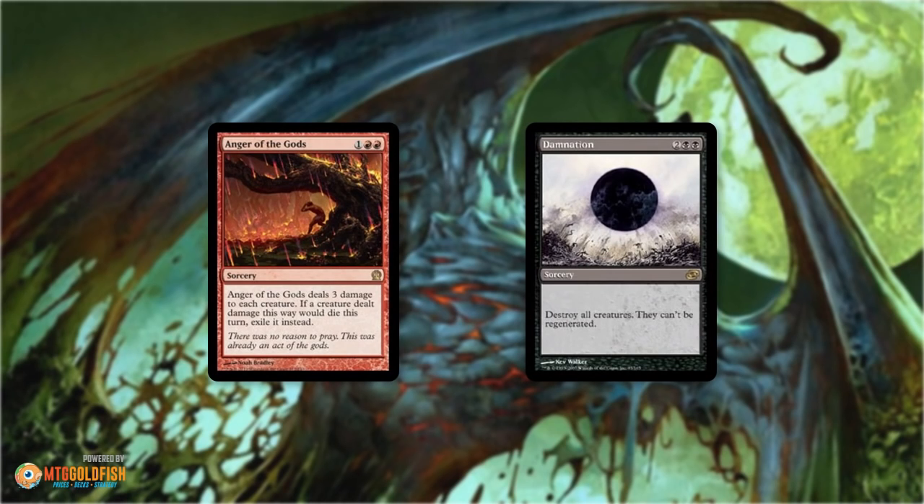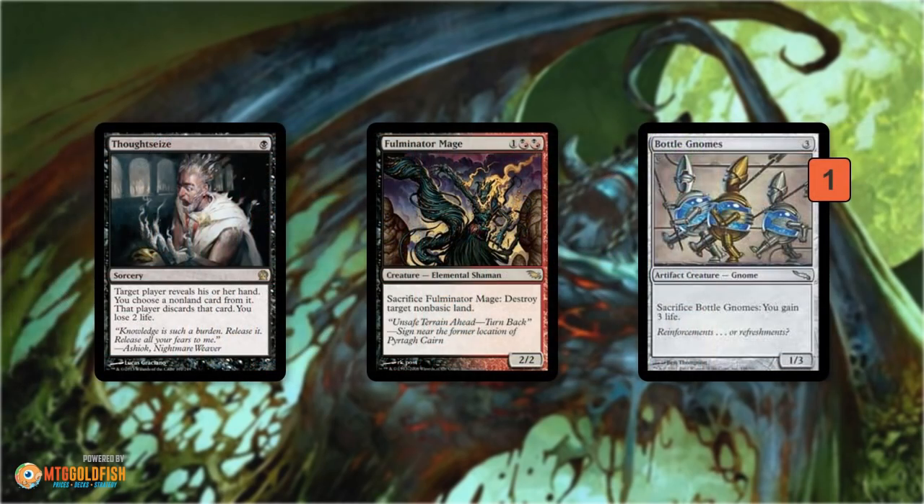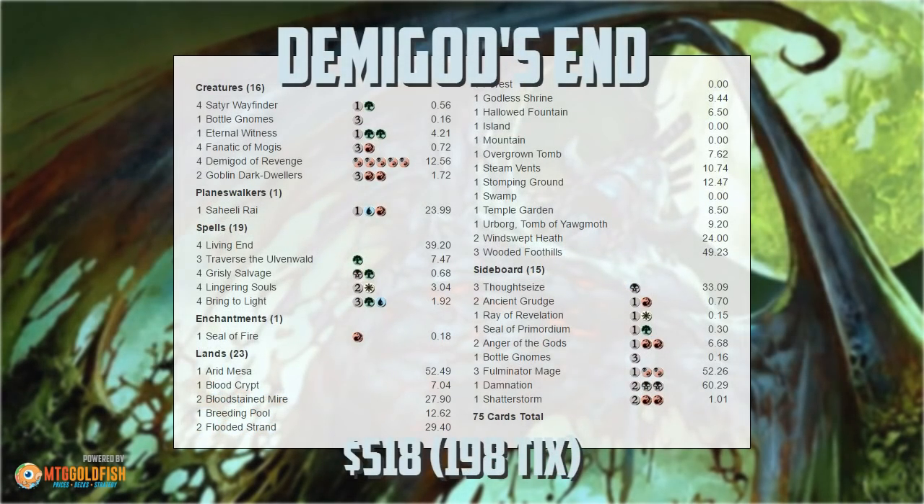In the sideboard we have more removal: Anger of the Gods and Damnation as sweepers. Anger of the Gods is particularly sweet because it exiles creatures, so they won't come back for our opponent when we resolve Living End. We also have artifact removal — Shatterstorm, Ancient Grudge, Seal of Primordium — and Rave Revelation. Dispel or Leylines to fight combo decks, Fulminator Mage for Tron, and another Bottle Gnomes to stay alive against aggressive decks.